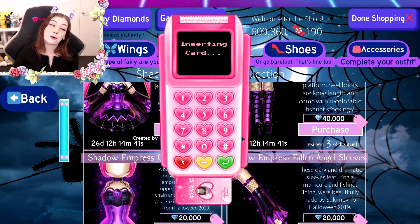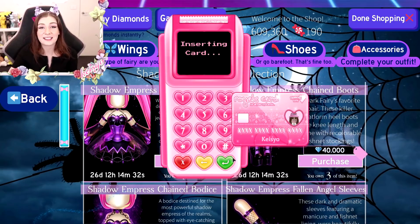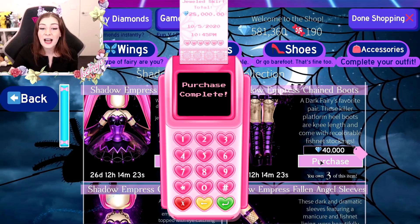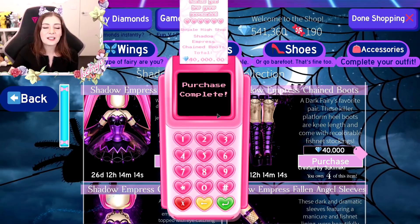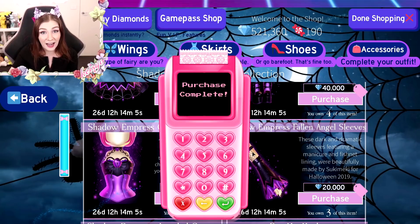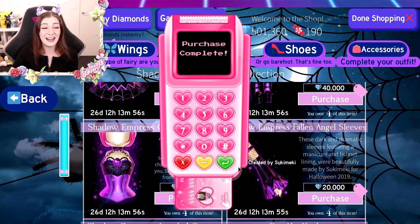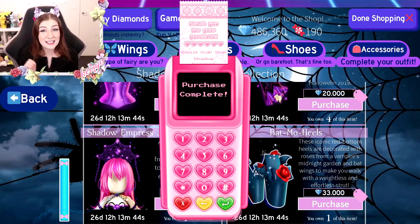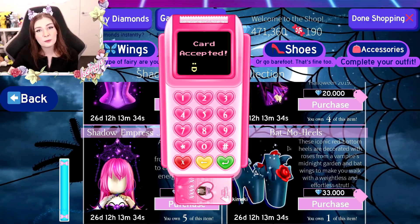A lot of you are really excited for the Shadow Empress set to be back in the store because this is one of the most sought-after sets ever released. All year since last October everyone was trying to get their hands on it. When the set came out last year, trading wasn't available yet, so it was a pretty rare set and not everyone got to buy it. I really hope none of you traded all your rare stuff away, because now it's back! I hope you stocked up on diamonds or you're lucky enough to win. This giveaway will run for seven days, so you have one week from when this video goes up to participate.